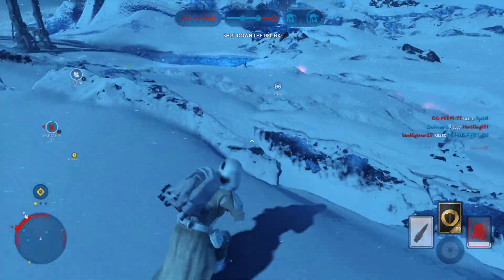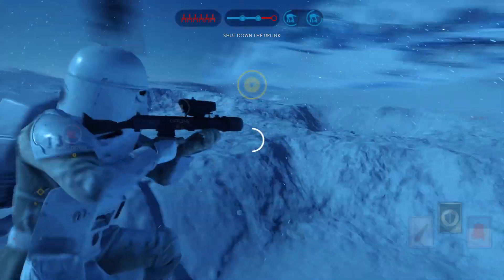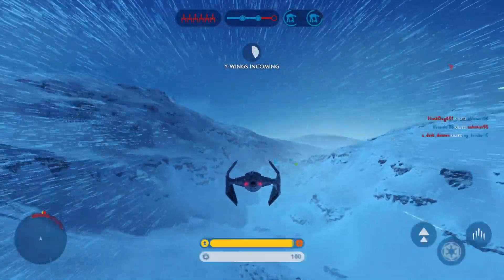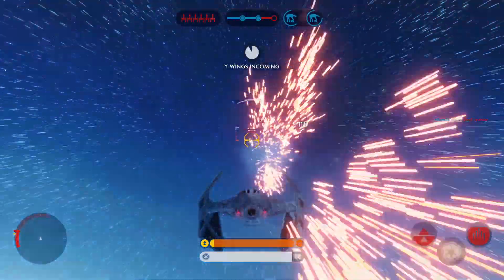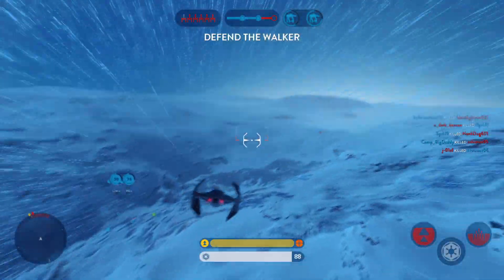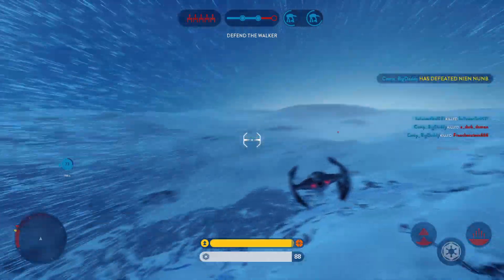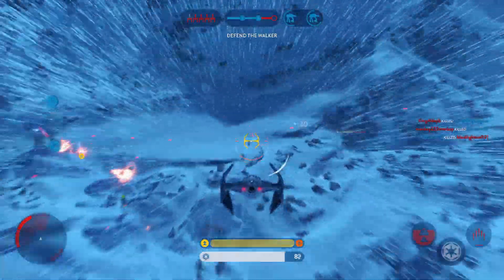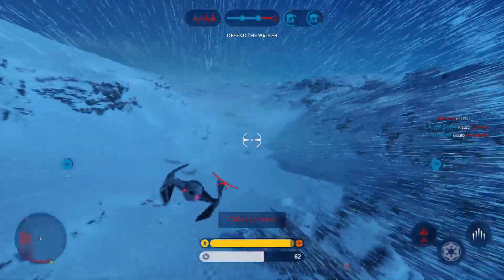Warning, enemy bomber has got a lock on our walker. Call again — tight interceptors. Rebel Y-Wing beginning their attack run. Alpha-15 going in. Our AT-AT has been left unprotected. Enemy fighter in pursuit.